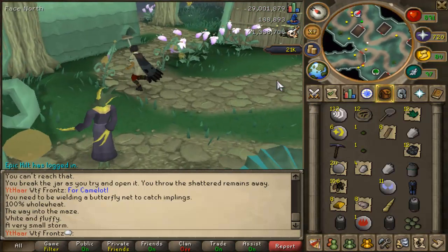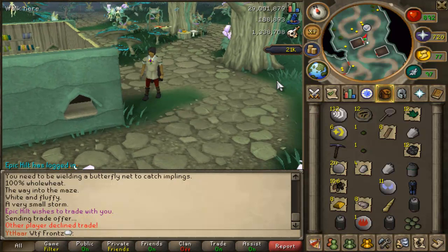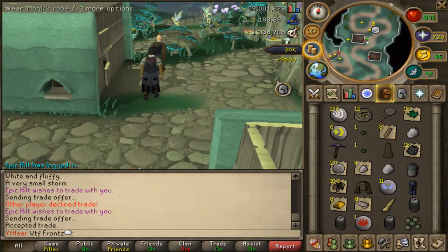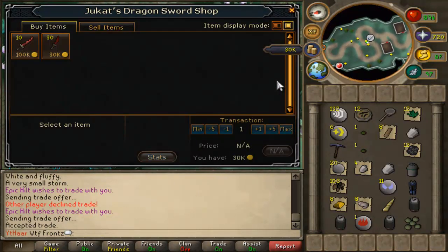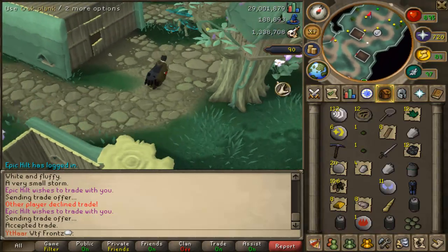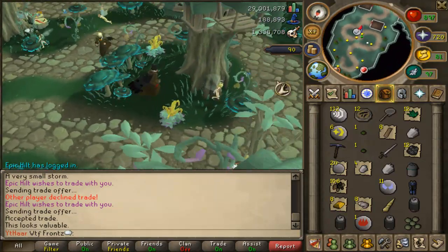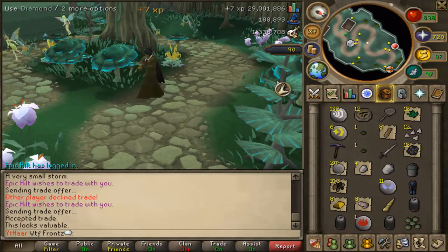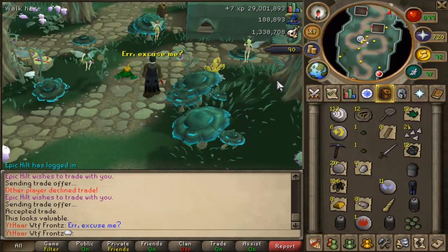I didn't know you could get in here for free. Now I have a dragon dagger - I'm looking boss! What should we do with these diamonds? We could make diamond bolts - let's do that. I'm doing diamond bolt tips now and I got four more noted.